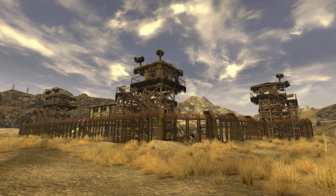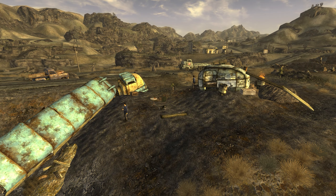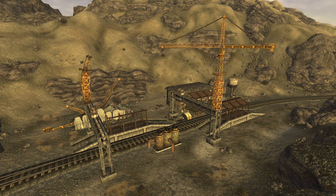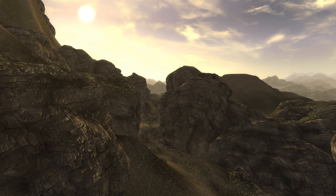The escaped convicts, known as Powder Gangers, have poured out into the wasteland, establishing four satellite camps around their former prison. Over the hills east of Prim, the old emergency service rail yard has fallen into disrepair. Up the hill past the rail yard lies Prim Pass, a narrow gorge that connects Prim's valley to the valley to the east.